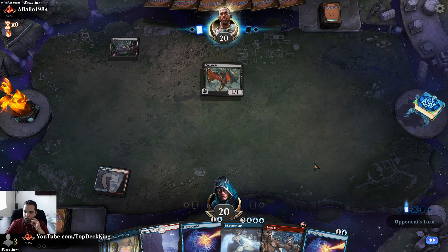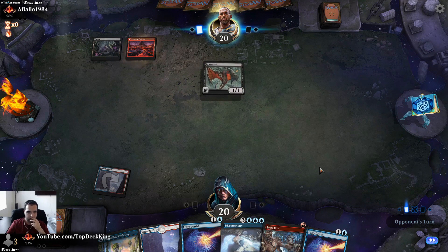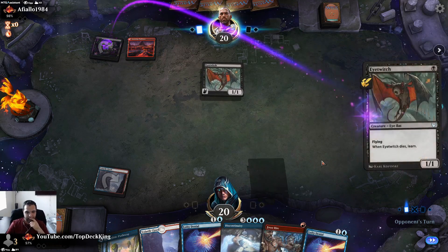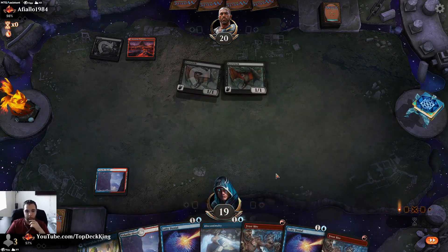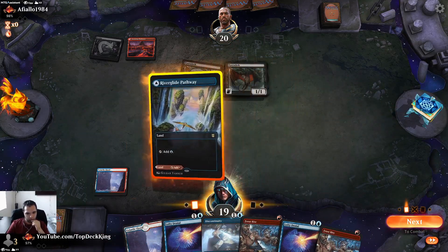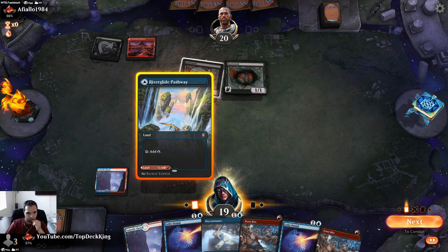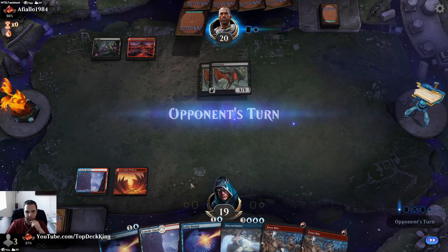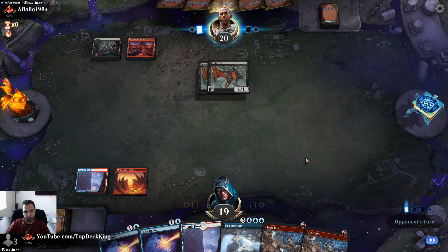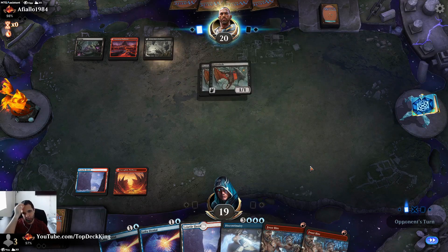We're playing against Rakdos Sac. Well, these are gonna kind of help. Another Frostbite. Let's put this on red and hold up Lofty just to be safe. I don't know what they can do but better safe than sorry — they might have a Bastion of Remembrance.